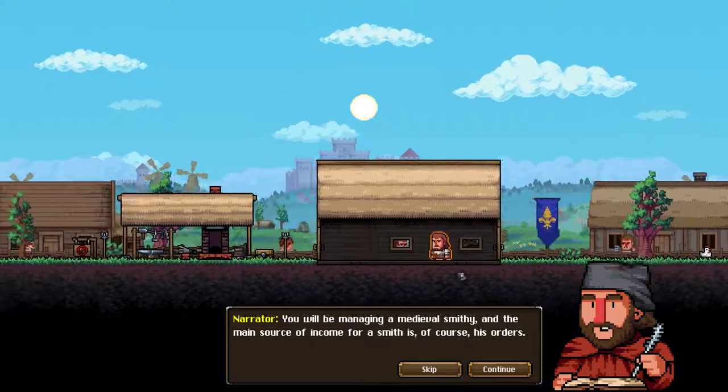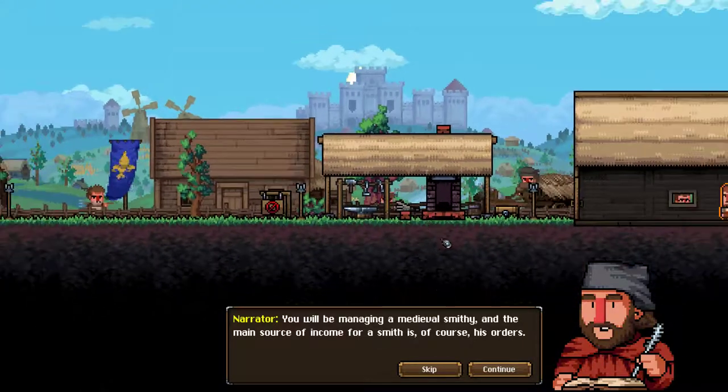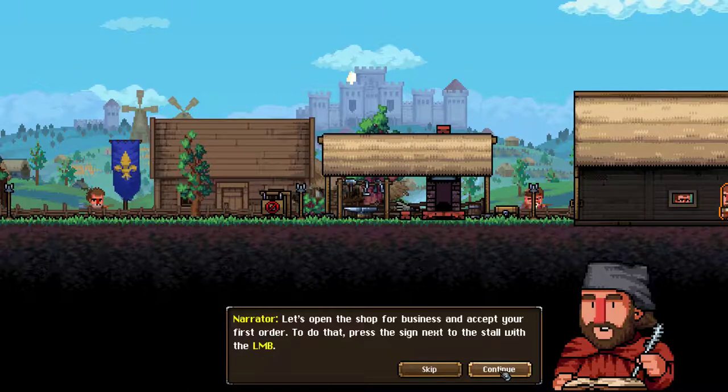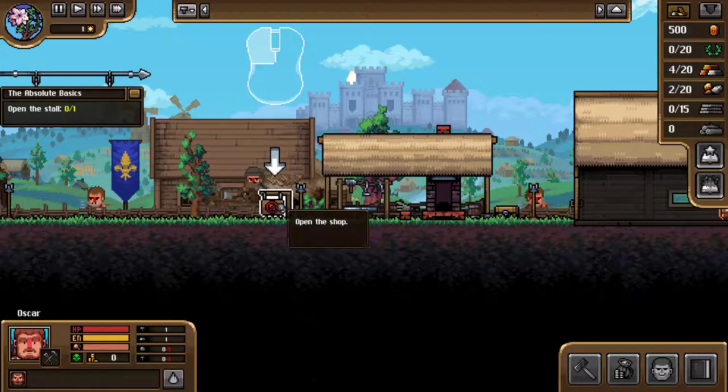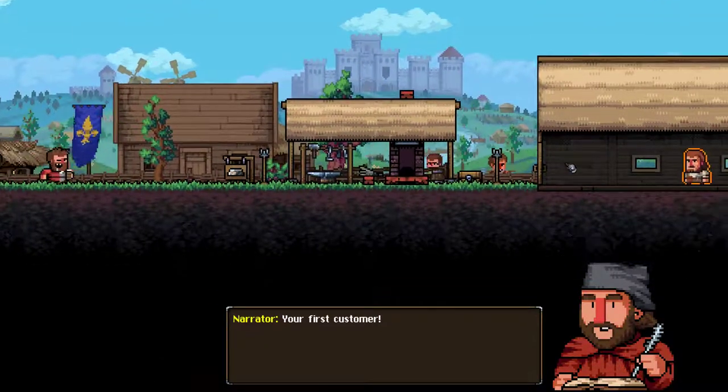In France. It's orders. Let's open the shop. Left mouse button to open the shop. Beautiful. Here they come — the first customers.